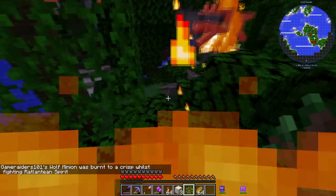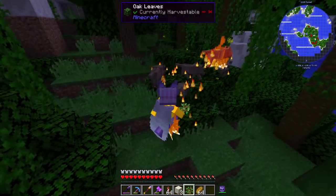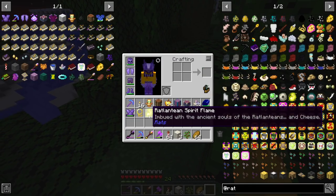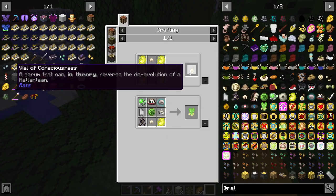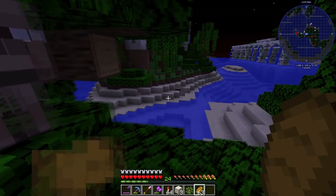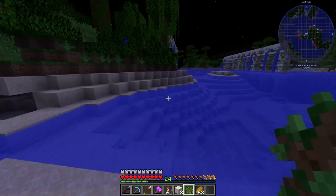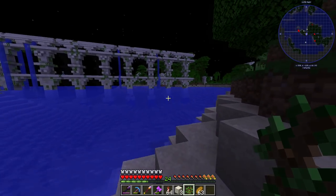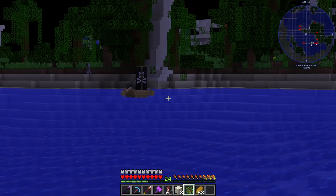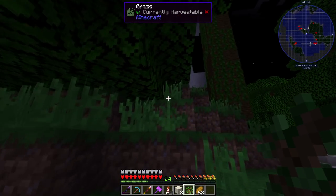I really like the Ratlantis blocks - they look amazing and I kind of want to build something with them around the portal. Get it, doggies! What did it drop? It dropped Ratlantean Spirit Flame - used for a Vial of Consciousness. Oh interesting - that's one of the things we need for the avatar! There should be rats in boats paddling around - let's find them.